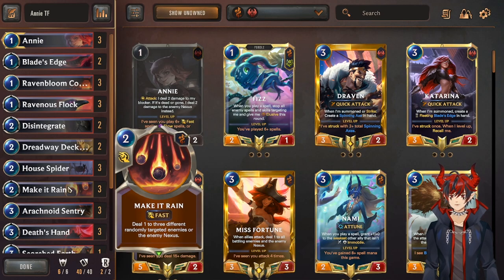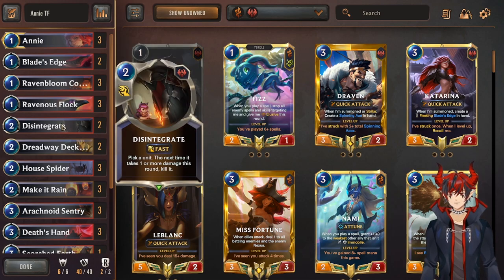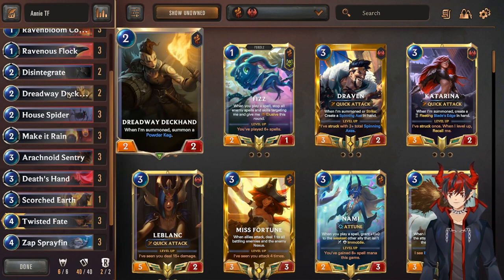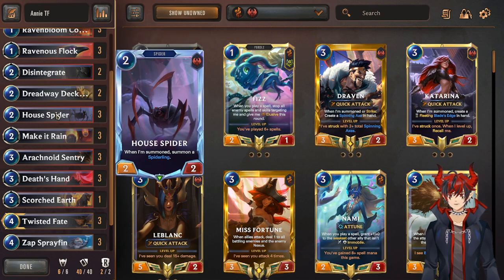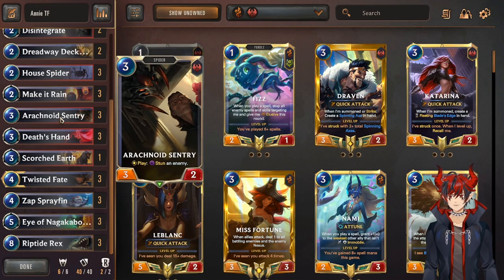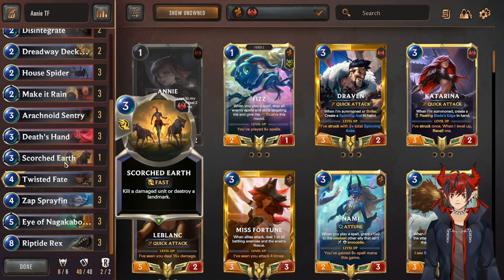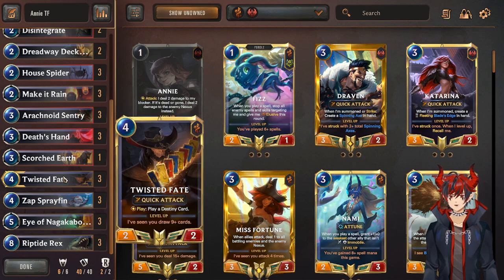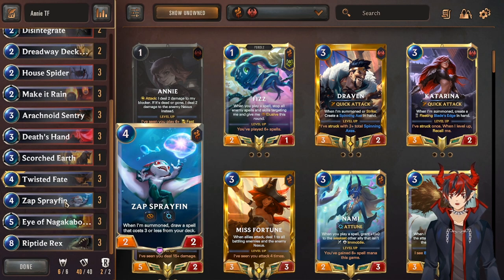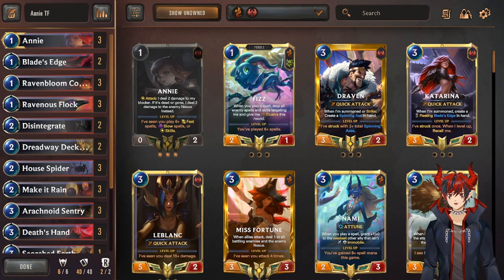It's got triple Annie, two Blade's Edge, three Conservatory, three Ravenous Flock for execute combo with Blade's Edge, Make it Rain, the red card, and Arachnoid Sentry — lots of combo potential. Ravenous Flock is a must include. Double Disintegrate to kill higher HP targets that can summon Powder Keg. Powder Keg synergizes with Make it Rain and TF red card — really scary stuff. House Fighter for a good defensive body. Make it Rain for premium removal. Arachnoid Sentry to stun and combo with the Flock. Three Death's Hand for more removal — basically Mystic Shot plus one extra damage. One Scorched Earth to help execute or destroy a landmark. Twisted Fate of course, three Zap Sprayfin to fetch more resources, triple Eye of Nagakabouros to draw, and Riptide Rex to close it out.